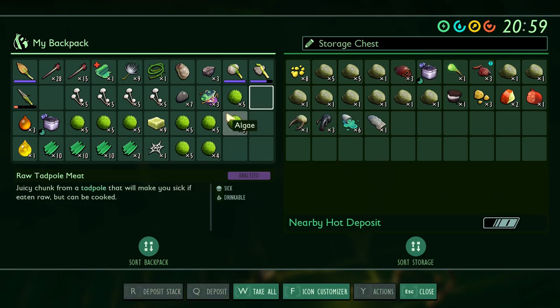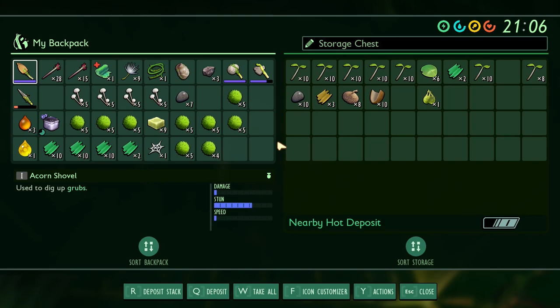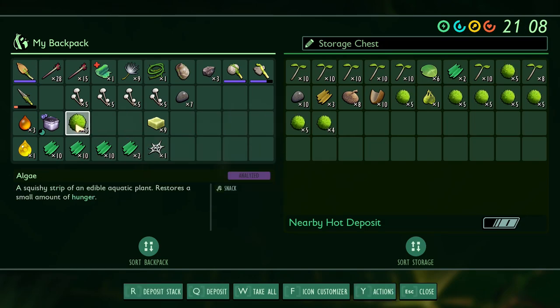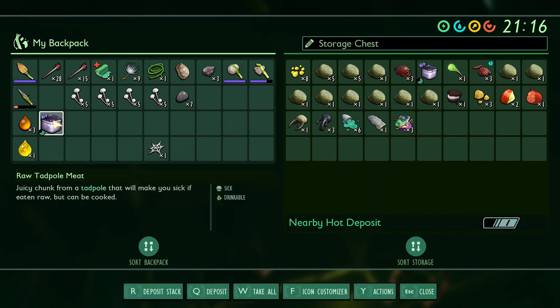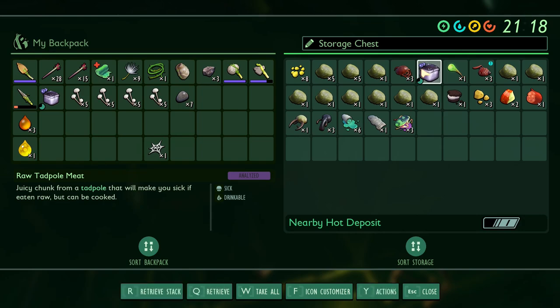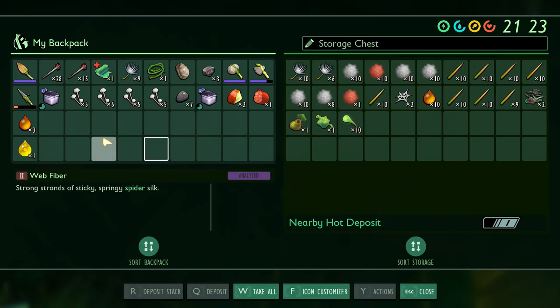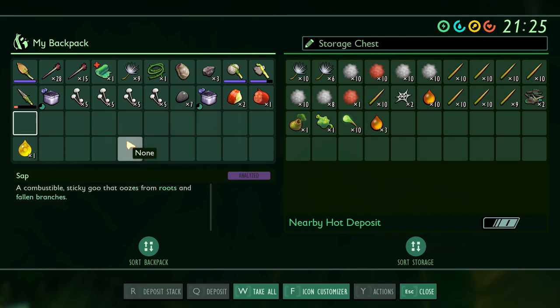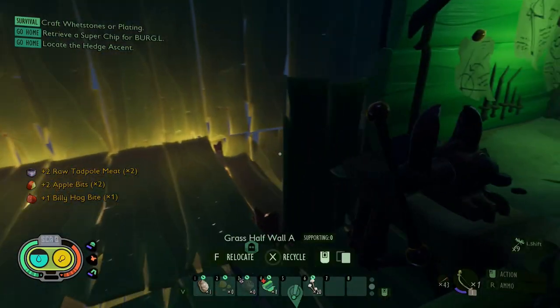Maybe I'll throw some stuff in these chests — like this rotten stuff, whatever it is. What's this? Lots of this here — maybe I picked up a bit too much. I don't know where it's keeping these spider webs, but how did I get one? Chopping down the web maybe gave me it. Oh, I have another one of these things — I could actually cook this, yeah. Let's cook it while we're thinking about it. I've got two spider webs now.